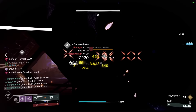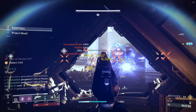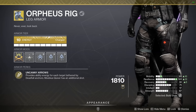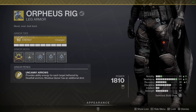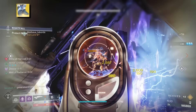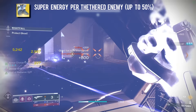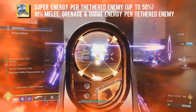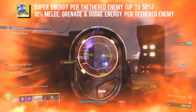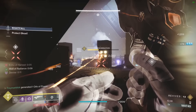Our super alone is very strong, however we can make it even better by including the exotic Orpheus Rig, which by description looks very simple but is actually a lot more complex than people think. Orpheus gives us ability energy for each tethered target when we pop our Shadow Shot Deadfall — key word: ability energy. This means it gives energy to all of our abilities: grenade, melee and dodge, not just our super.